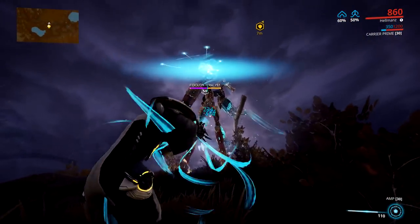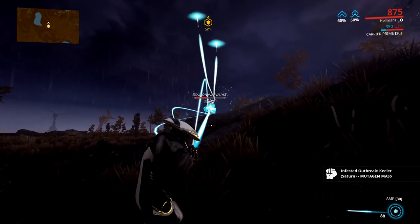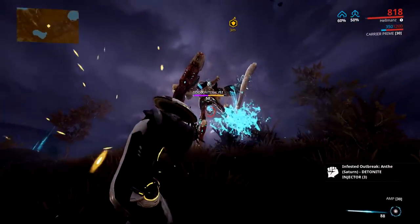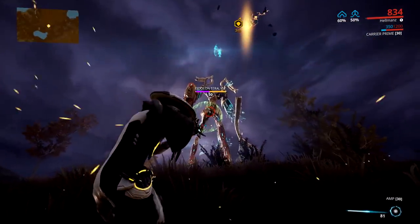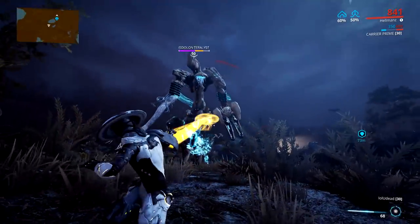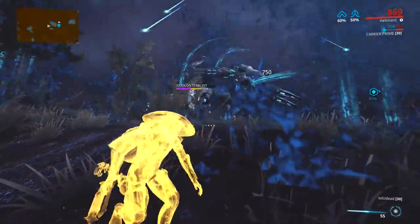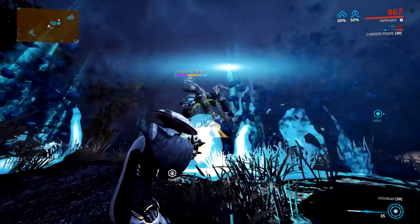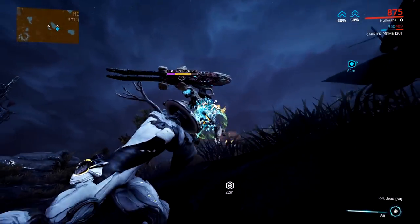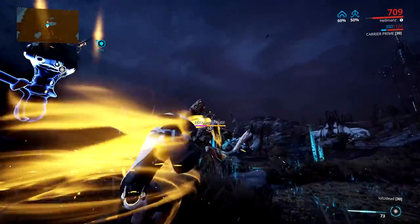The next ability is also very well telegraphed — the Eidolon will lift its tree arm high up into the air before smashing it into the ground, accompanied by a sound cue. This sends out ground effects in random directions from the Terralist that do high amounts of damage and stagger you. Importantly, once they reach a certain distance, they move back in along the same line. The way to deal with this is to shift into the void plane at the start, because you don't know which direction the ground effects will go. If one goes over you, wait in the void plane or get in a shot or two with your amplifier. If none go over you, shift out and keep doing damage.